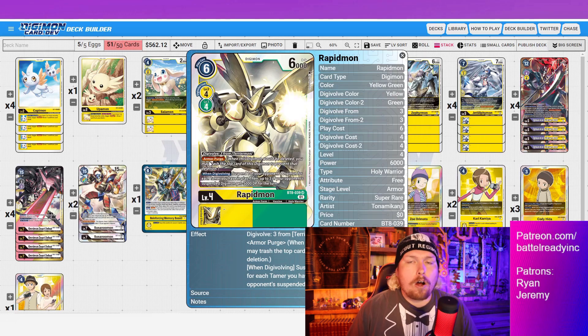The digivolve on top of Terriermon won't come into effect in this build. Armor Purge is really awesome here because when Rapidmon gets deleted, it just armor purges away and leaves your rookie underneath — so you can evolve another Rapidmon on top of that, or if it's a Salomon you still get the on-deletion effect. Armor Purge has great synergy in this deck, and the 'when digivolving' vulnerability effect is the main reason we play Rapidmon.